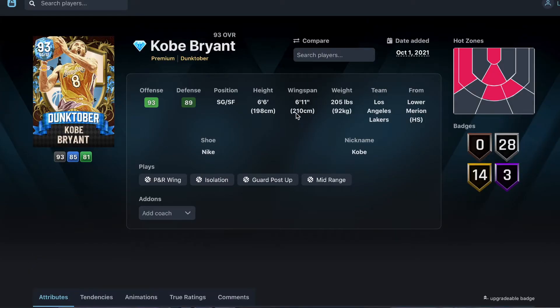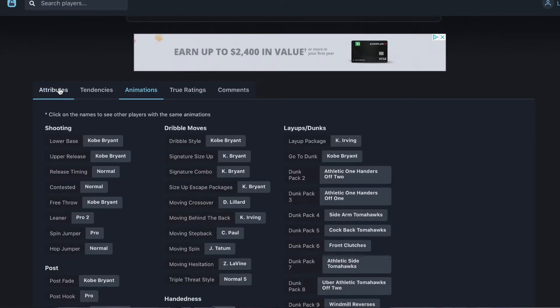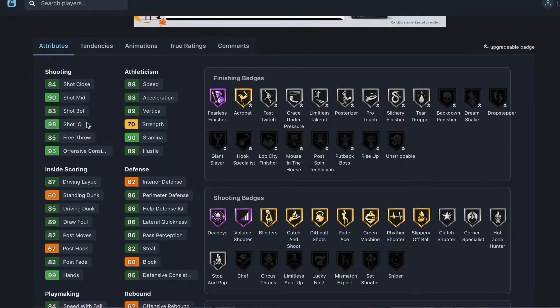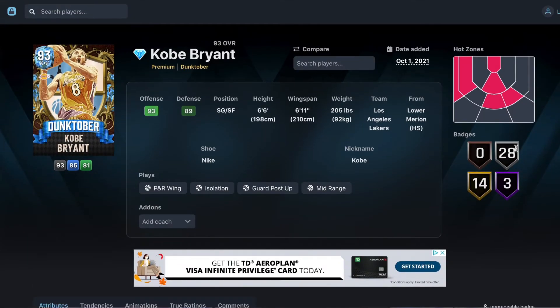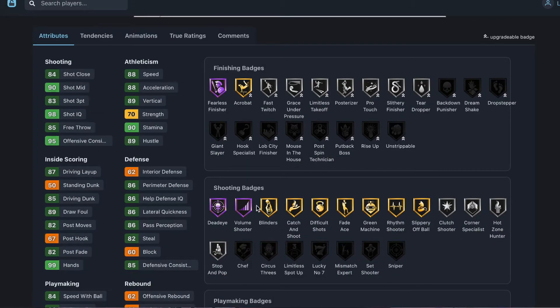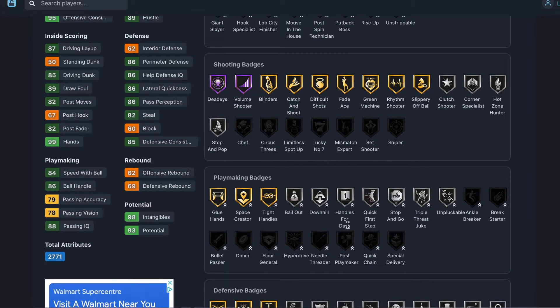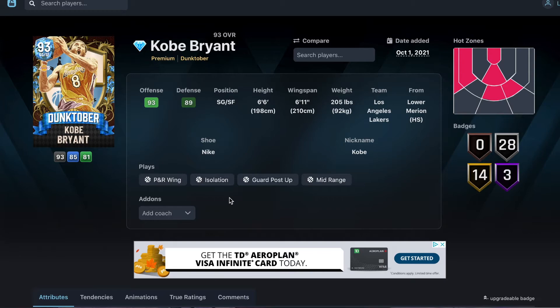Kobe Bryant is probably the most hyped card in this set. 6'6", 6'11" wingspan — we all know Kobe's release. 85 driving dunk, 88 speed, 80 acceleration, 83 shot three, 90 mid-range. Defense is pretty good: 86 perimeter, 86 lateral, 82 steal. Ball handle is pretty good. Badges: 28 silver, 14 gold, 3 diamond. Hall of Fame Deadeye, Hall of Fame Fearless Finisher, Limitless Takeoff, Posterizer, Fade Ace, Blinders, Green Machine, Gold Space Creator, Gold Intimidator, Menace, Clamps.